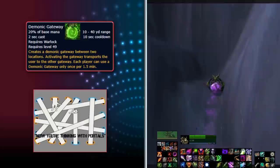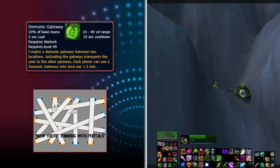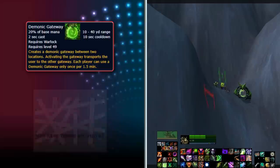At number 2, we have the baseline Warlock ability Demonic Gateway. Demonic Gateway is an iconic Warlock ability which creates a pair of two portals — clicking one portal will quickly transport you to the other. The portals can be placed anywhere between 10 to 40 yards away and can be placed at different elevations or even over gaps, making it one of the most useful mobility abilities in the entire game.